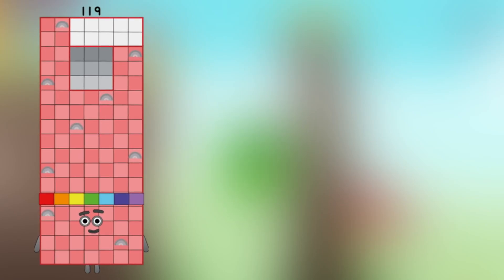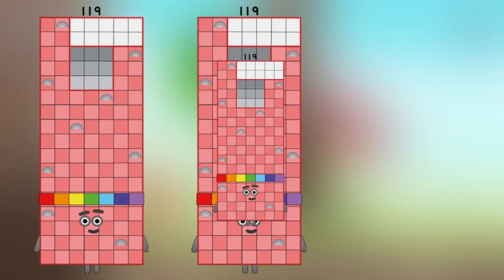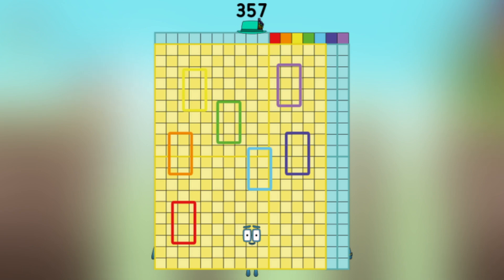Number block 119, plus number block 119, plus number block 119 — what's number block? Equals 357!